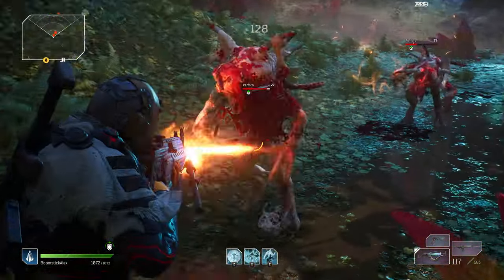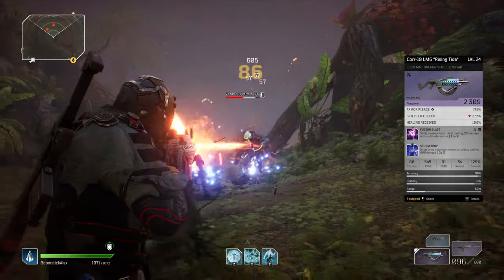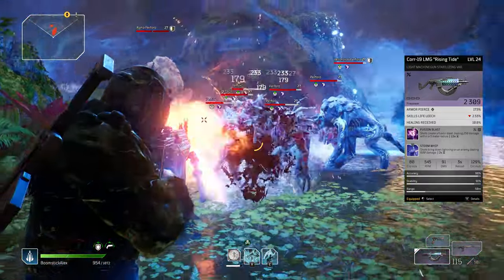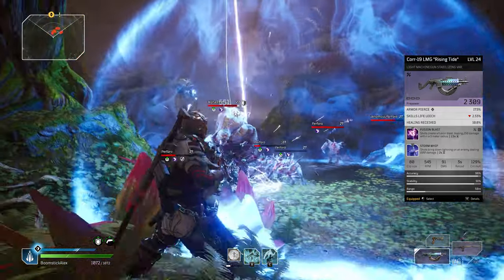For this first setup, calling this one the Thor Shot — combining the Storm Whip mod, which calls down a bolt of lightning every two seconds, with Fusion Blast, which detonates an area around your target. You could also substitute in other area-of-effect explosive mods like Fireworks, but I ended up socketing in Fusion Blast because of its shorter one-and-a-half second cooldown between explosions.